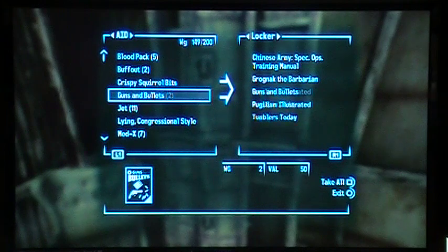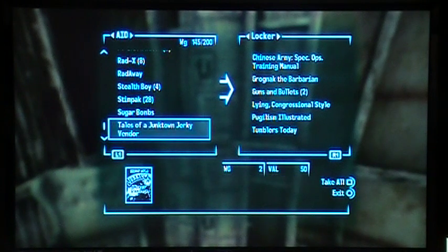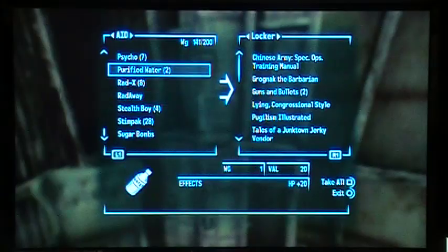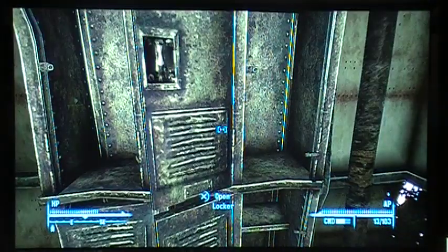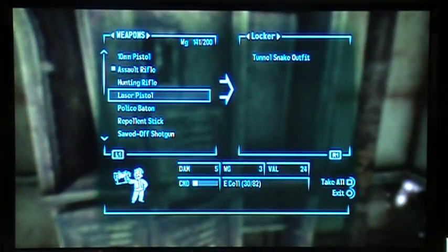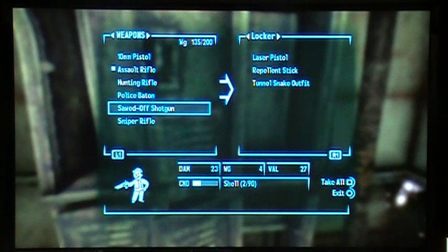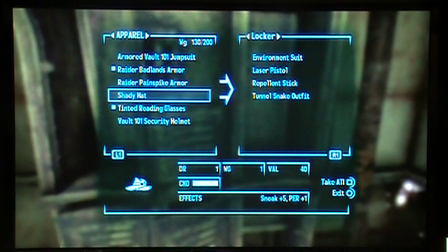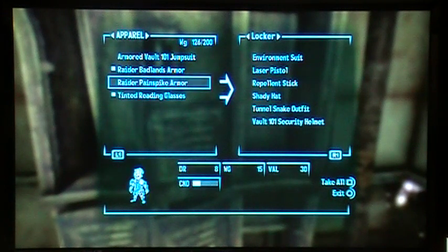Put the guns and bullets in there. Let's see if I've got any tails. That's all I've got. The tumblers today. These books, if you don't put them up, they weigh quite a bit — like a pound each or something. And then I'll put this laser pistol. I don't really need that right now. Repellent stick. Environmental suit. And this stupid shady hat — I don't even remember where I got that. And I don't wear helmets, so I'll put all that up.